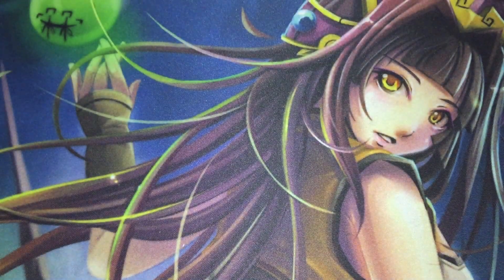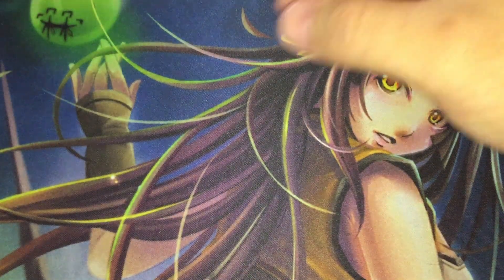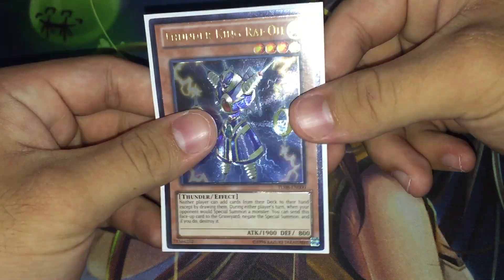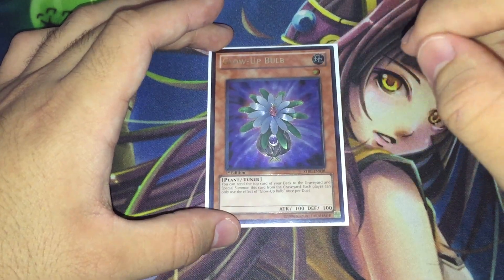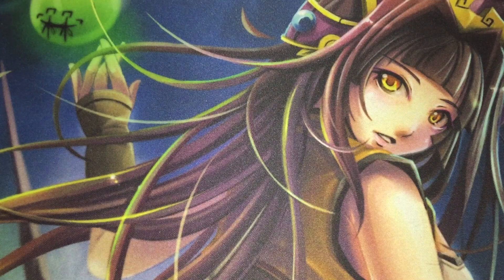For the remaining monsters, we have one copy of Gem-Knight Garnet for Brilliant Fusion, one copy of Thunder King Rai-Oh because any anti-meta deck needs the best Level 4 anti-meta monster available, and one copy of Globelight. Globelight combined with any of the Traptrix monsters, Gem-Knight Garnet, or Performage Hat Tricker makes Naturia Beast — and Naturia Beast turn one is probably the best play any deck can make right now given how prevalent Pendulum decks are.